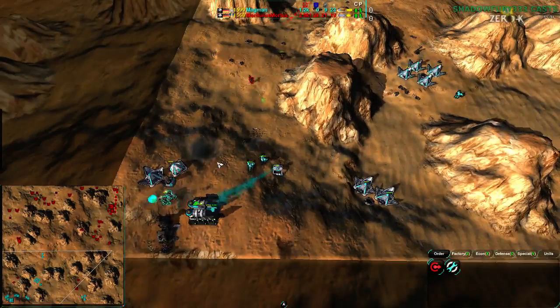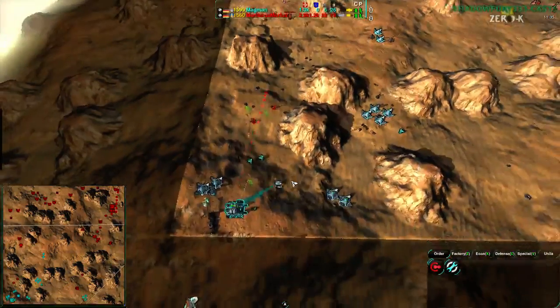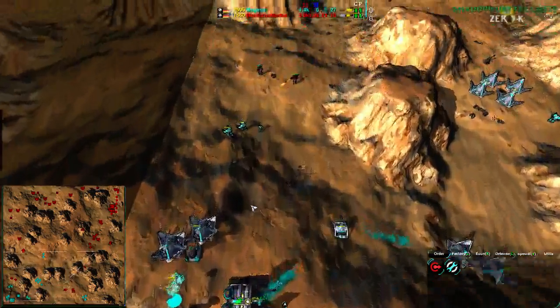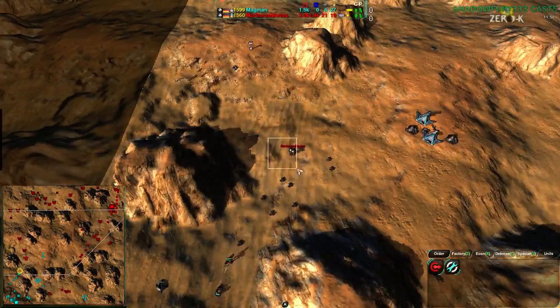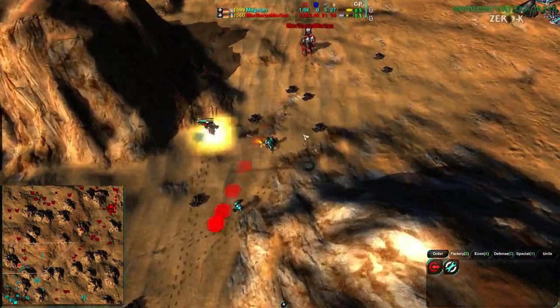Mortarus has been pushed back for the time being. A few Roccos are in Magman's base but they aren't killing anything — they're dealing a bit of damage but not enough to push in properly and win the game. Mortarus's commander is coming in — completely unupgraded — and down go the Roccos as well. Magman is reasserting dominance of their own base.